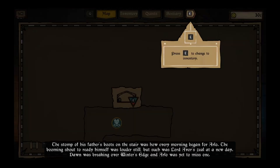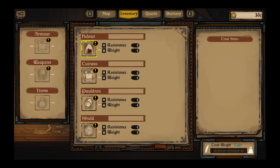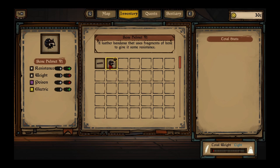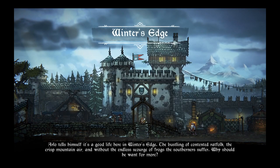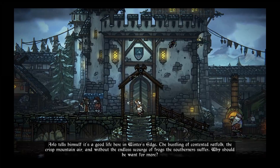At this point the inventory interface is introduced and I was impressed by quite a detailed one — many options, which means there will be a lot of content ahead. When the player exits the castle, there are NPC characters to interact with.